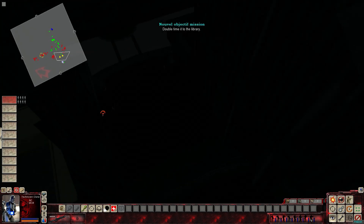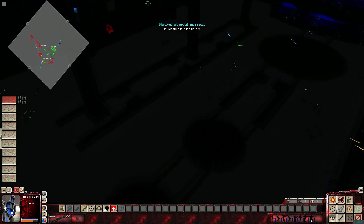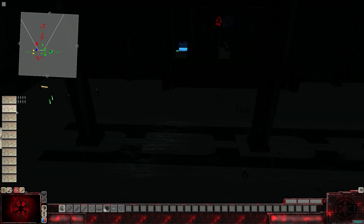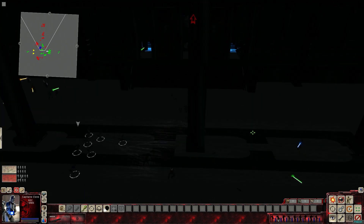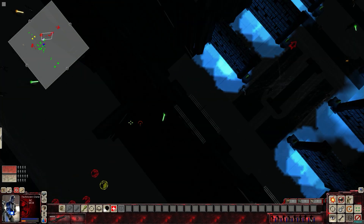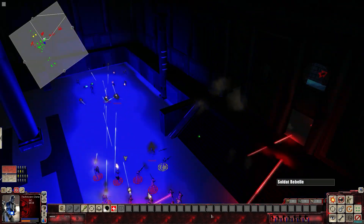We have a lot more troops in here. Double time it to the library. The Jedi are attempting to destroy the library's holocron in direct defiance of command — stop them. All right, we've got more reinforcements on the way, which is nice. Okay boys, we're going in. Get that Jedi — oh, they're on the side. Ambush!